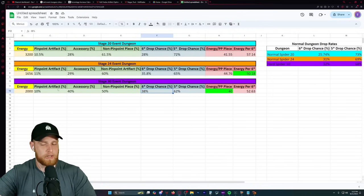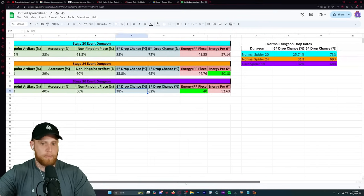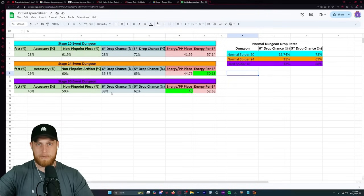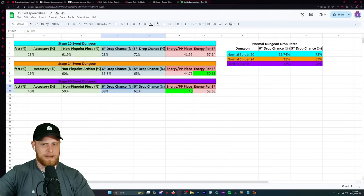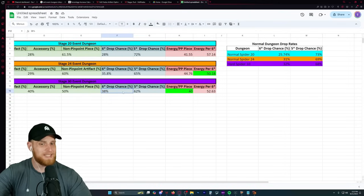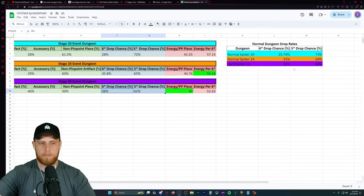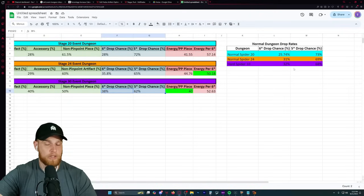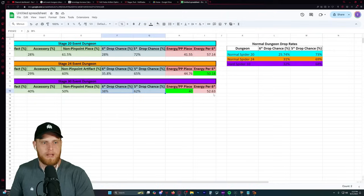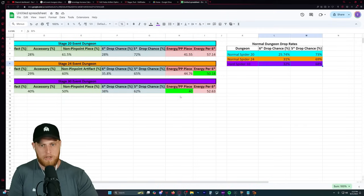Something to consider is that hard spider would actually be the equivalent of the event dungeon stage 35, because we have 25 normal stages plus 10 equals 35. So you would expect this to actually be lower, more along the lines of stage 5 hard, but stage 30 is actually showing better drop rates than even the equivalent higher stage on hard mode.